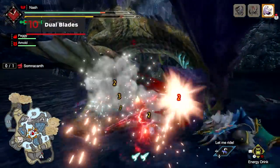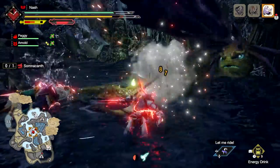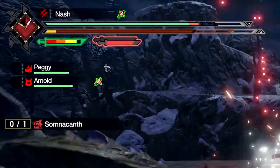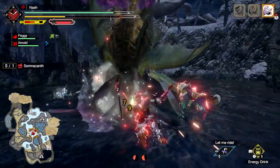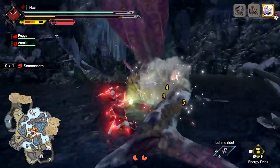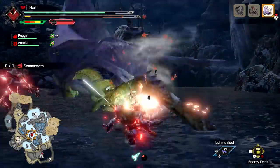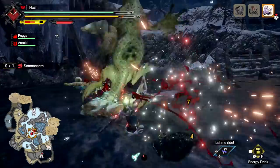The Dual Blades are ideal for fast and furious combat. Entering Demon Mode lets hunters move faster, strike harder, and evade quicker, but doing so gradually depletes the stamina bar. Attacking in Demon Mode fills the demon gauge; once full, switch to Arch Demon Mode to enhance your regular moveset. Use Piercing Bind to lodge an explosive kunai into the enemy, which then detonates, or execute a forward spinning attack if you're hit while performing Shrouded Vault.